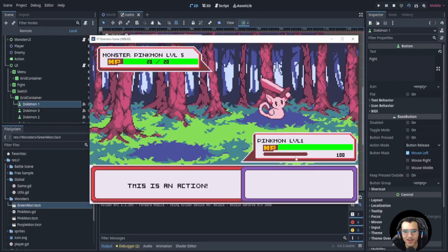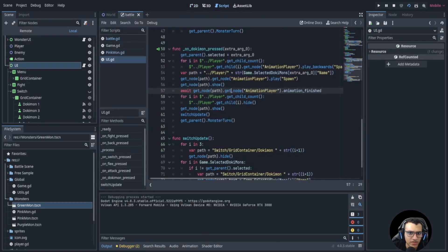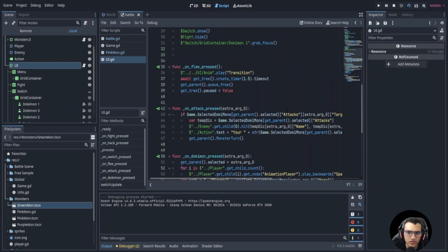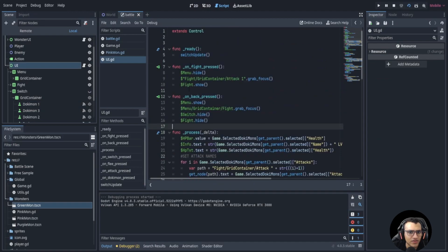Let's test one more time. Switch to purple mon — purple mon spawns in perfectly! Oh, I got attacked. The HP doesn't seem to be updating though. Let's try fighting — that's working. The HP update issue we'll figure out and let you know in the next video. I'll end the video here and see you guys in the next episode!